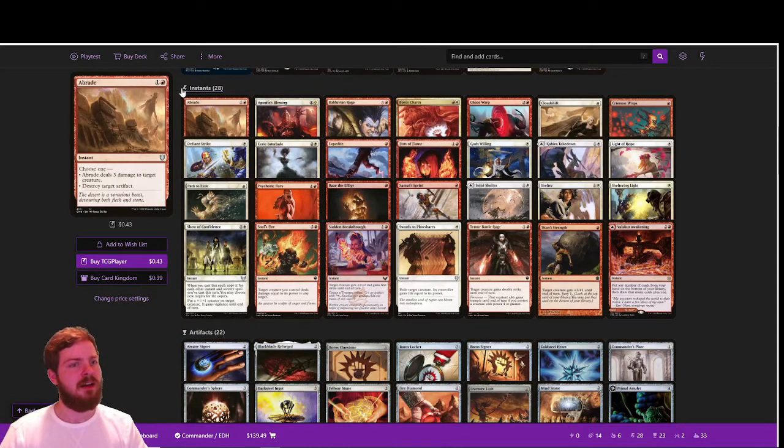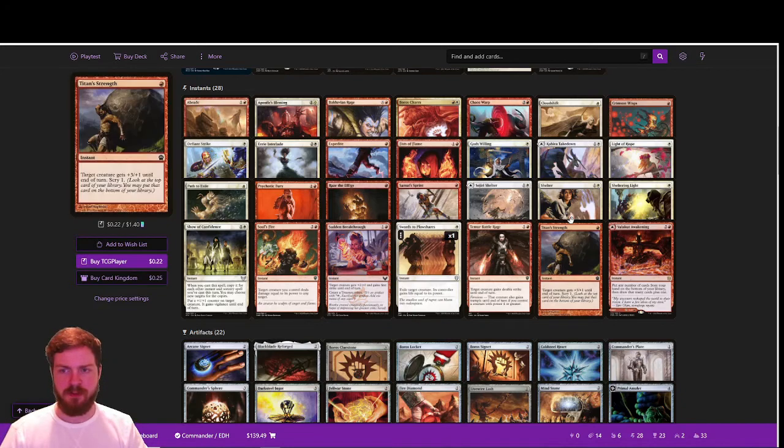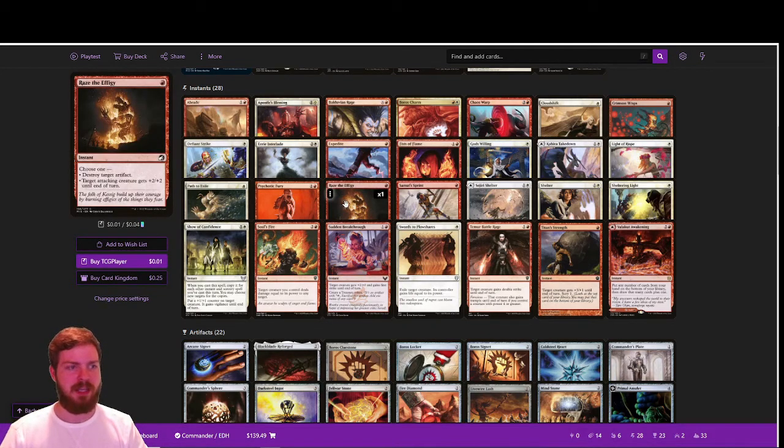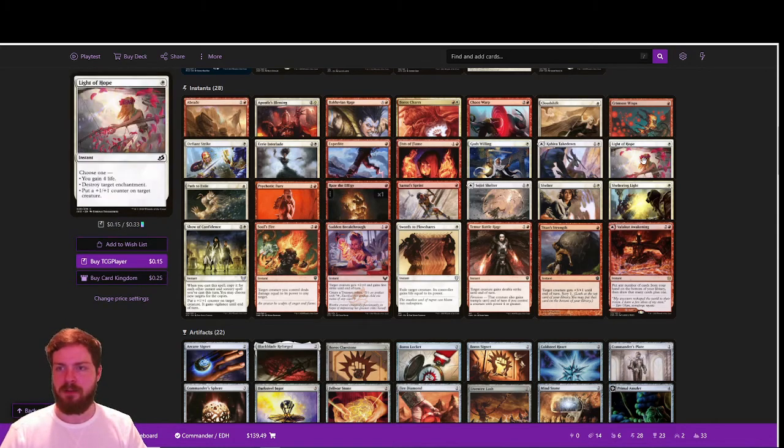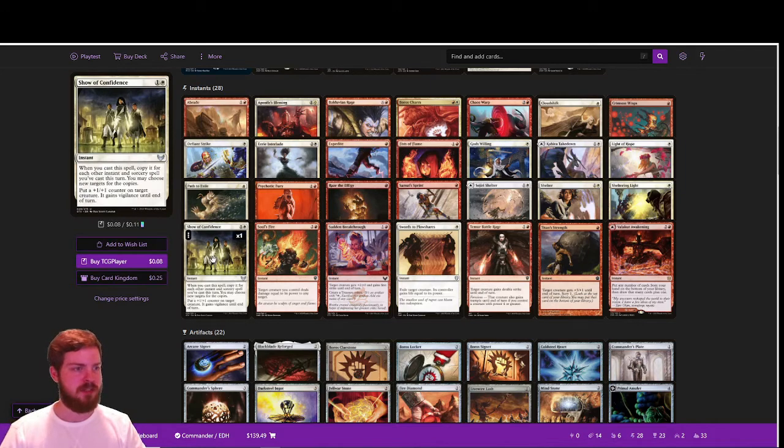Moving to instants — this is the meat and potatoes of the deck. We have removal spells like Abrade, Chaos Warp, and Path to Exile. Light of Hope and Raise the Effigy are very flexible: Raise the Effigy can destroy target artifacts or pump Feather +2/+2; Light of Hope can destroy an enchantment or put a +1/+1 counter on Feather. Keep pumping Feather until you need the removal mode. We also have finishers like Balduvian Rage, Fist of Flame, and Show of Confidence from Strixhaven, which has storm-like copying and puts permanent +1/+1 counters on the creature.